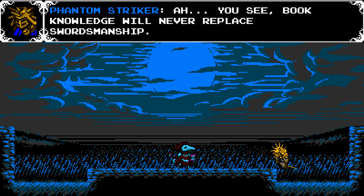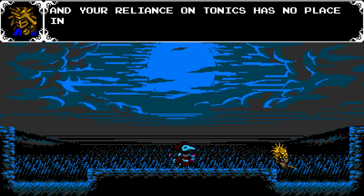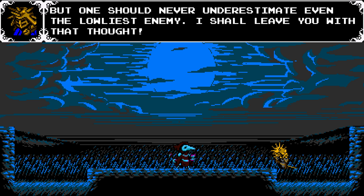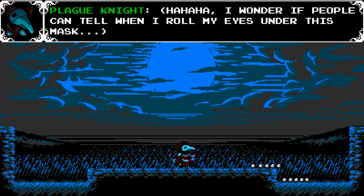The boss says: 'Book knowledge will never replace swordsmanship. Despite your sizable arsenal, I was still able to land many strikes.' Yeah, because you're throwing them from a million directions with that wind messing up my ability to control myself - so you're a cheater. 'Your reliance on tonics has no place in a proper duel. But one should never underestimate even the lowliest enemy - I shall leave you with that thought.' Yeah, okay, whatever buddy. I wonder if people can tell when I roll my eyes under this mask.